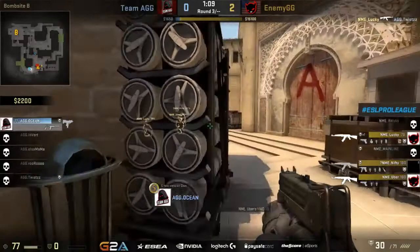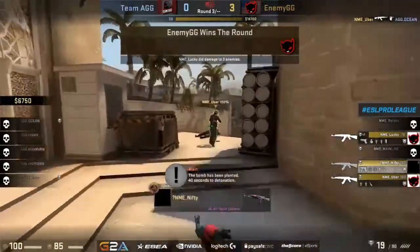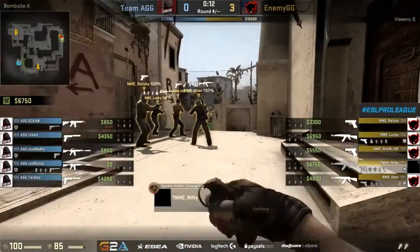Lucky doing some good damage here, managing to pick up two more kills, and now it's just on ocean. He tries to sneak his way around through CT — it's not going to connect — and picks up that final kill. Enemy start off with a very, very strong lead here.